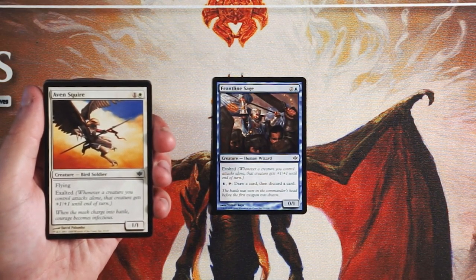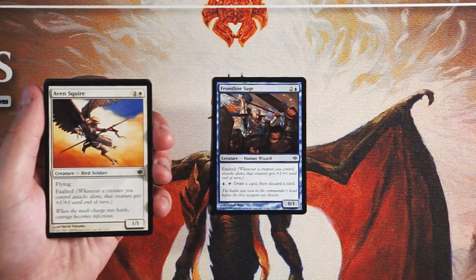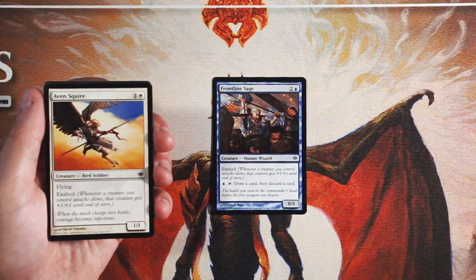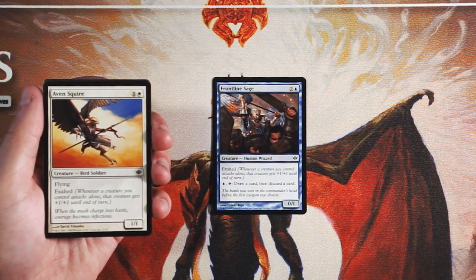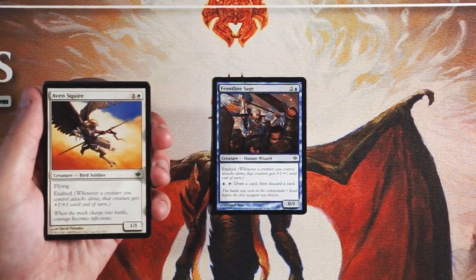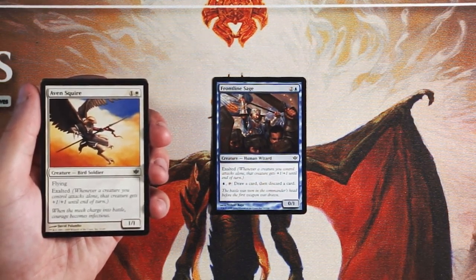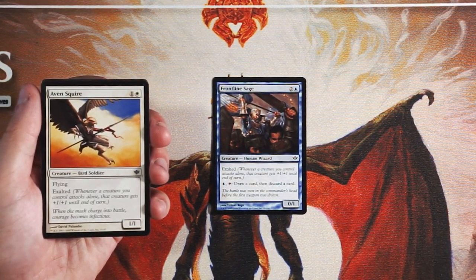Aven Squire is a 1/1 for one and a white with flying and exalted as well, so it buffs up a creature if it's swinging in alone. This is a perfectly fine two-drop — it's a 1/1 flyer for two, not amazing, but it is evasive. If it's attacking alone, or even another creature of yours is attacking alone, it's going to get that buff, which makes damage a little harder for your opponent to deal with. Personally I like Frontline Sage a little bit better because I value that looting ability, but this is the more aggressive card and probably the better of the two.